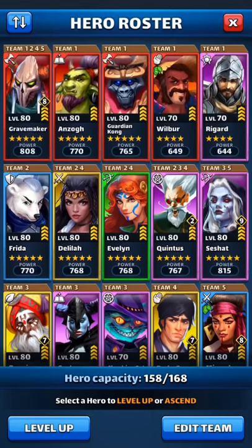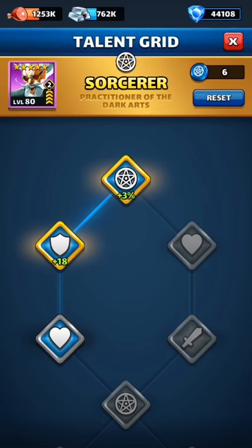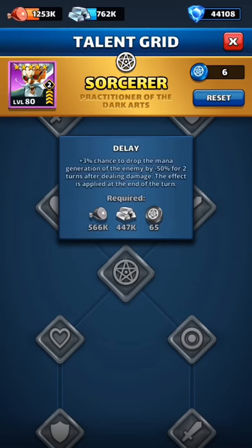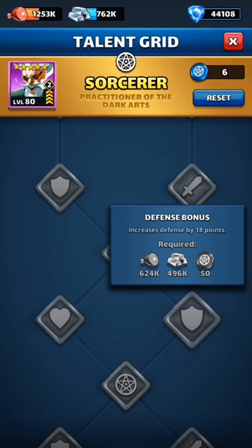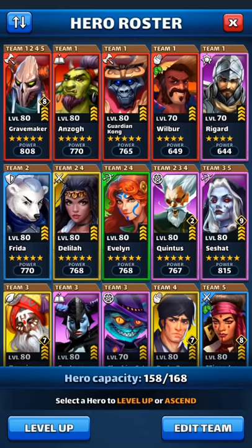The first theory is to strengthen a hero's weaknesses. Take Quintus — other than being slow, his weakness is very low defense, making him fragile before his special fires. He's powerful when he does go off, but could die first. To follow this theory, you go through the talent grid and choose the defense path every single time, picking defense no matter what the other option is.